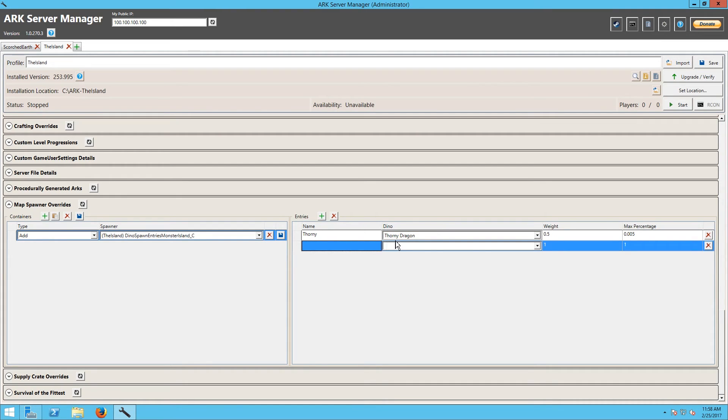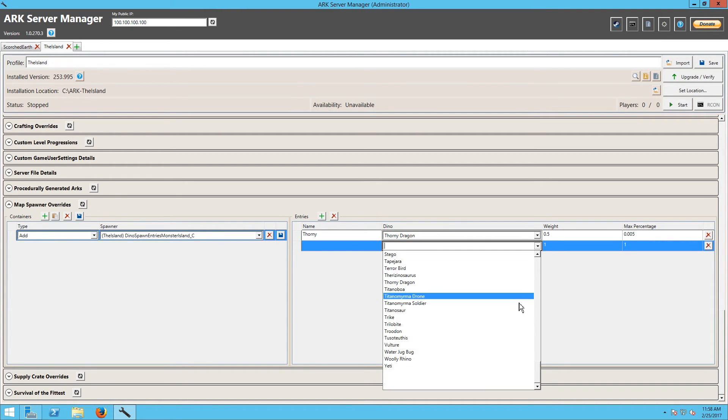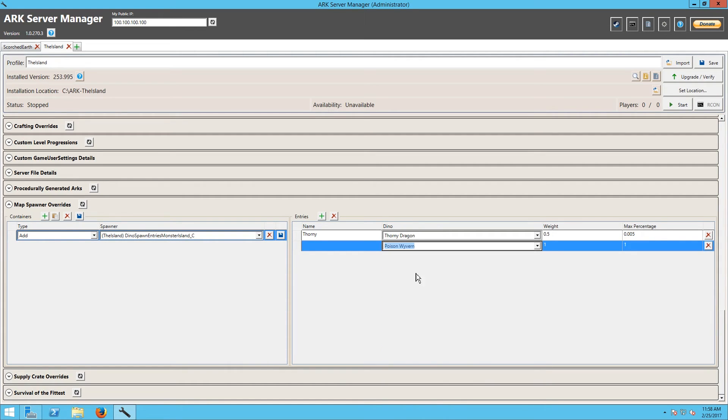What else are we going to pick out of this list that doesn't normally spawn there? We want something vicious. Oh — poison. They're actually named not exactly what I was thinking. So we're going to go ahead and add the Poison Wyvern.